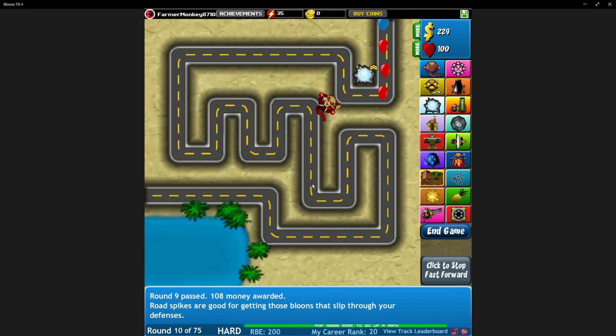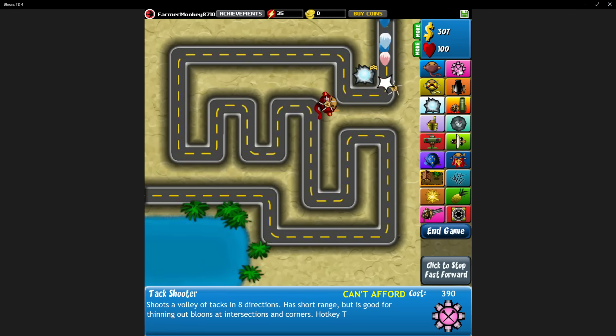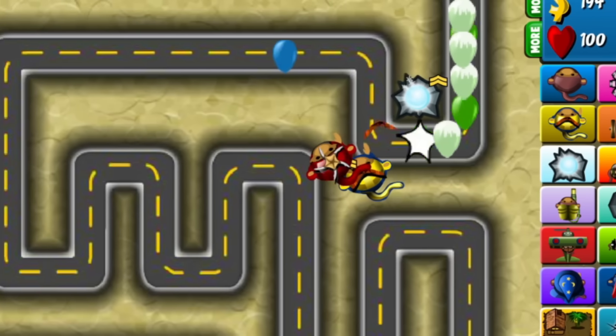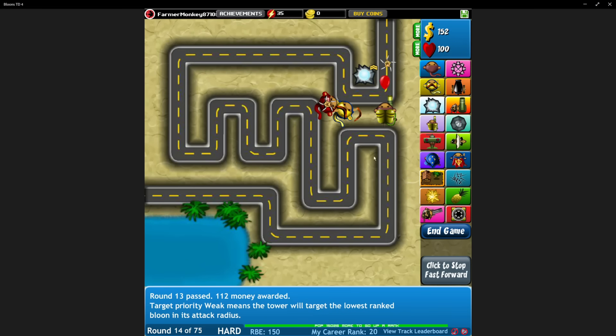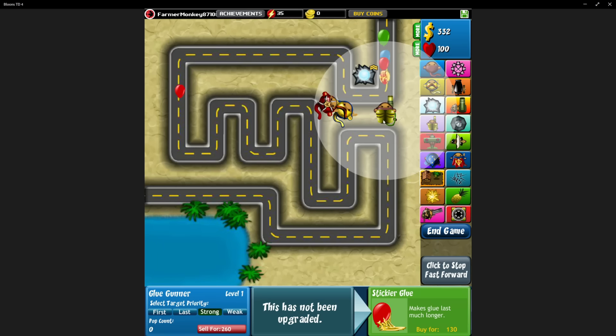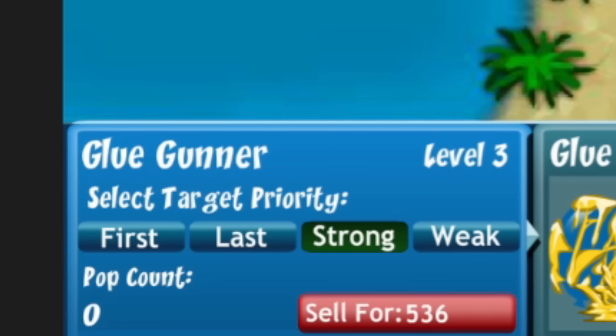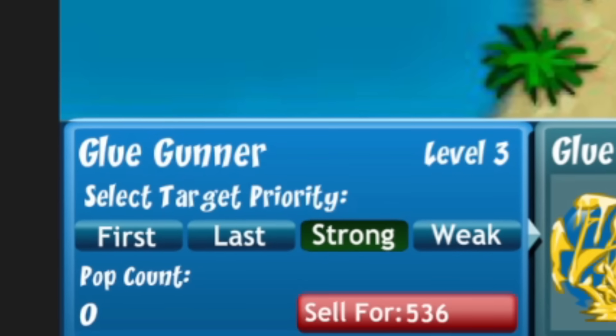We put the ice monkey in the first loop and saved up for the boomer's sonic boom upgrade which lets its attacks pop frozen bloons, making it pair well with the ice monkey. We then upgraded the ice to a permafrost, making bloons slower even after they thaw out. Between this slow and freezing, the ice monkey was giving our boomer plenty of time to pop everything — we didn't even need spike piles. But we had money to spend, so we upgraded our boomer to a glaive thrower, letting each attack pop up to 12 bloons. Then we got down another sonic boomer, picked up a glue gunner — a new monkey to the series — and set his targeting to strong so he slowed the fastest bloons.